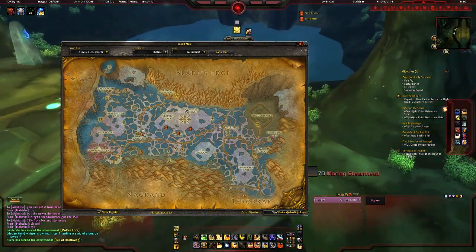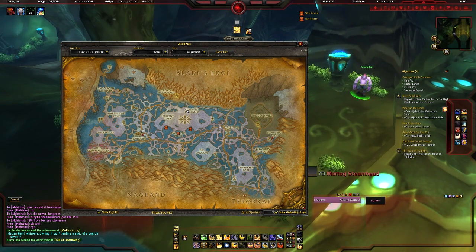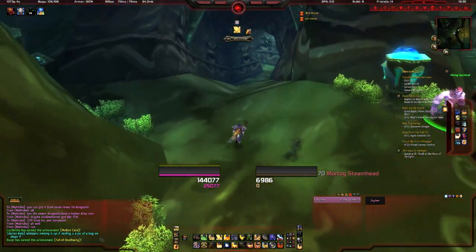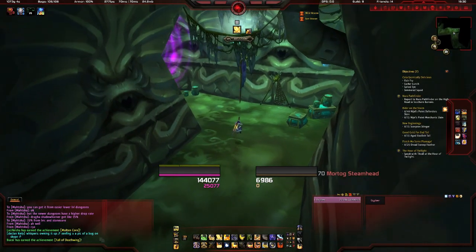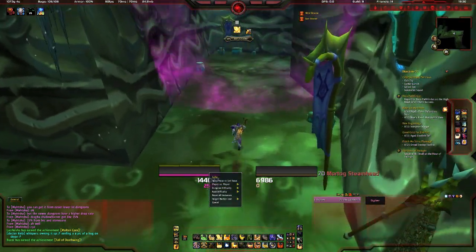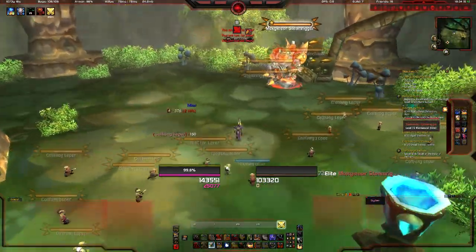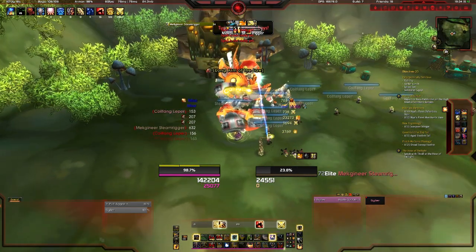The next place we're going to head to is Zangarmarsh. There are three dungeons here that can drop loot, so it's pretty good. The first one we're going to head to is Steam Vaults. This can be done on Heroic or Normal difficulty, and this is the place that's going to drop your helm. The boss you want in here is Mekanar Steam Rigger. You can do it on Normal difficulty, so you'll have quite a lot of chances — it's on a 22% drop rate and the dungeon doesn't take that long to complete.